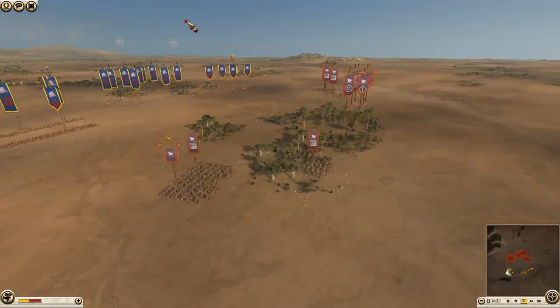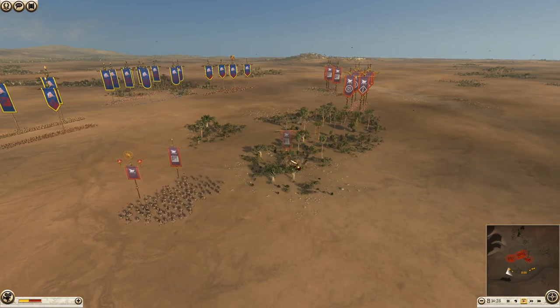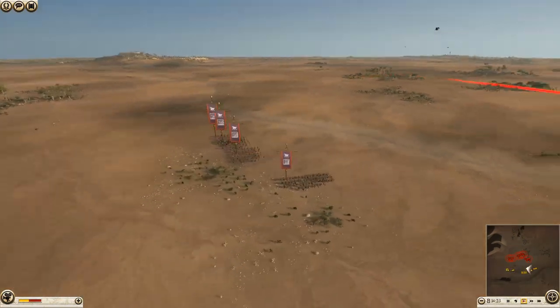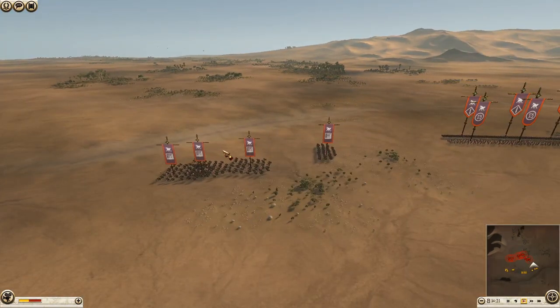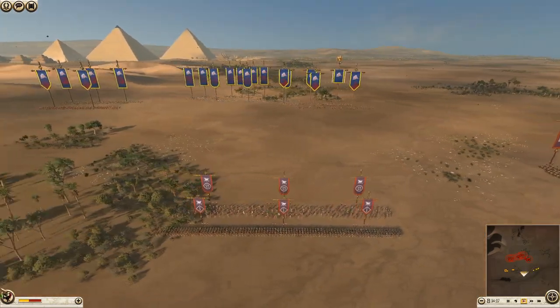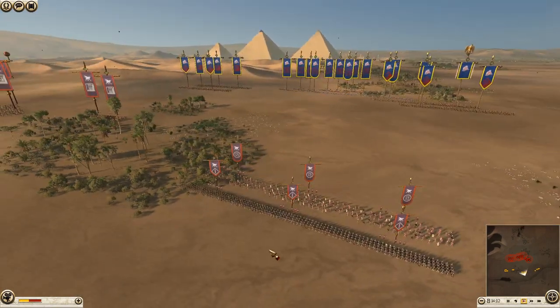Parthia has brought Noble Horse Archers — two on this side — Cataphracts, about three units of them as well, and another three units of Noble Horse Archers on the other side. He's got a very small army at the moment; I think there must be some hidden in this tree line here.